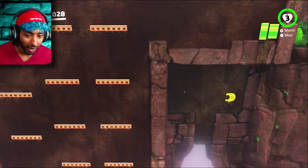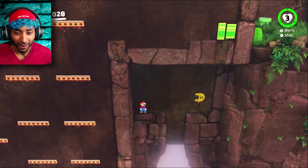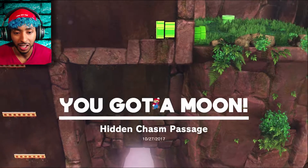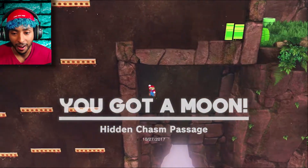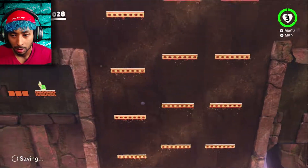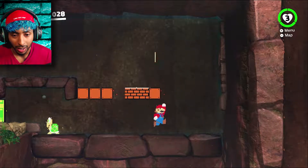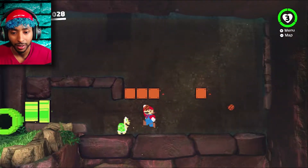Secrets! Okay, I'm so scared I'm gonna fall off. Okay, yeah! You got a moon — hidden chasm passage. And no, I'm not falling off. He respawned. Oh, that's one of those ones! I wasted it. Okay, whatever.